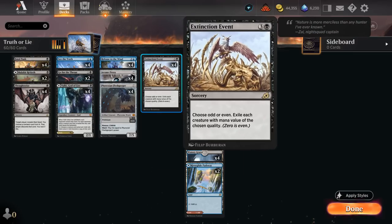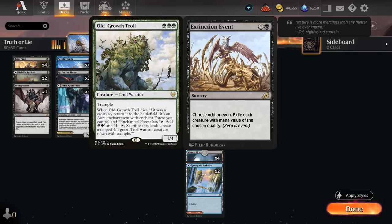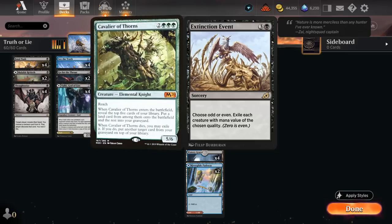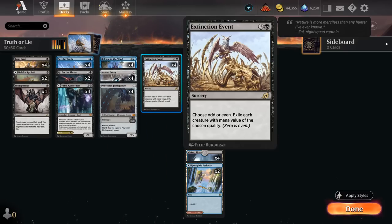At four mana we're playing the full set of Extinction Event. This is mainly a nod to the Green Devotion decks, which have a lot of oddly costed creatures — your one-mana Elves and three-mana ones, Old Growth Troll at three, and Cavalier at five. Being able to exile all of them with Extinction Event also means our opponent doesn't get the enchantment from the Troll and doesn't get to return anything from the graveyard with Cavalier. So I've found Extinction Event to be quite useful in the current meta.